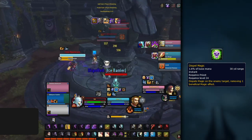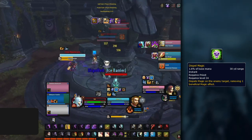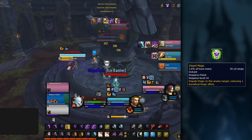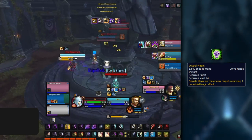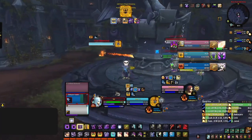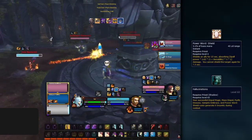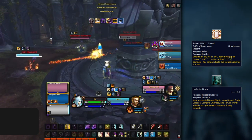To put this into perspective: if I were to Mind Blast, it would do around 2k damage; if I Mind Flayed, even less, generating at most 8 Insanity. But instead, by using Dispel Magic to remove the Mage's Ice Barrier, I've effectively done 8k damage — the amount the shield absorbed — and also generated 6 Insanity thanks to Hallucinations. Continuing the clip, the Mage pops Combustion, so once again I instantly use Dispel Magic to remove it, then follow up with Power Word: Shield on the Shaman on my team, which also grants Insanity because of Hallucinations.